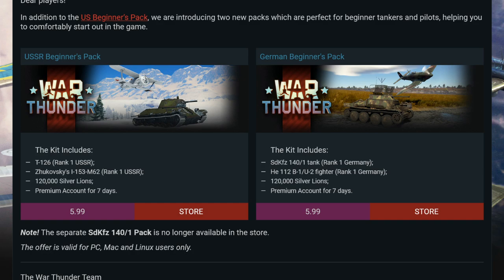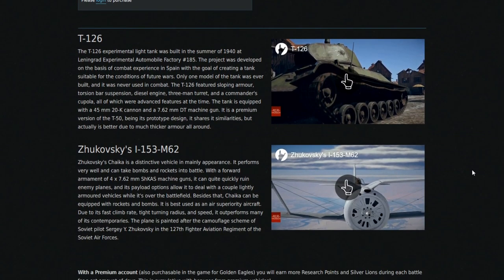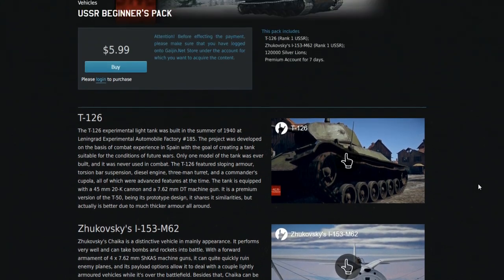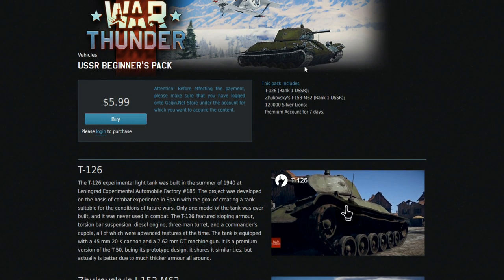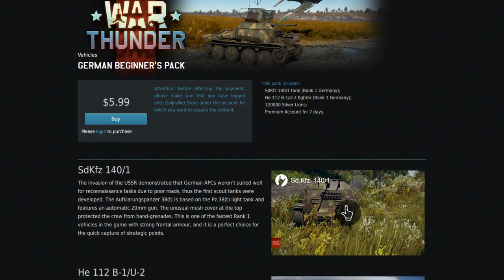If you want to get started with the game or just get a few really fun vehicles, the T126 and the Sd.Kfz 141 are both incredibly good, and even the fighters that come with them are decent. Zhukovsky's is incredibly good. These are what the packs look like on the store — $5.99 each — with videos talking about the vehicles and the premium bonuses they bring.